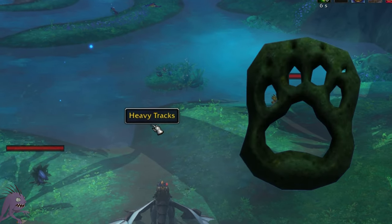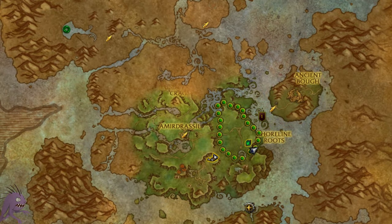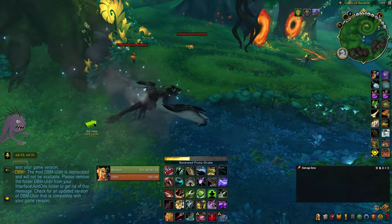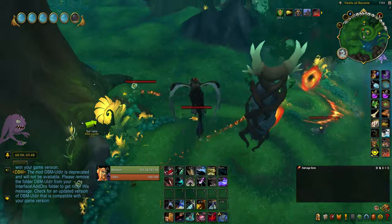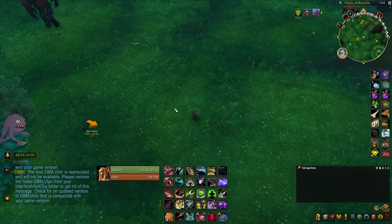Let's get into how we find Sulraka. She is always stealthed, which means we have to do a little hunting. As she prowls around, she leaves behind these heavy tracks, and that's how we're going to find her. This is her patrol route that she walks, and it takes just under 20 minutes for her to complete it. You can just pick a spot, sit there, wait for the tracks to start to show up, and then begin flaring. Or you can do like I did and just fly around looking for them. The tracks are really easy to spot, even from up in the air.